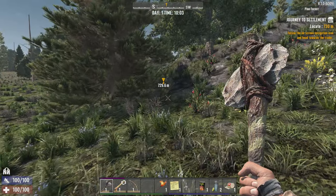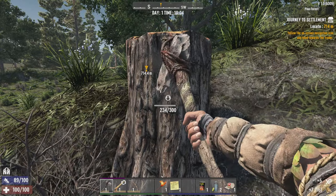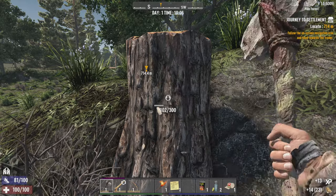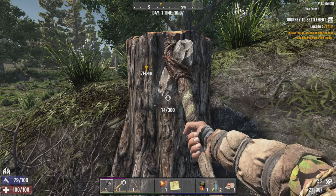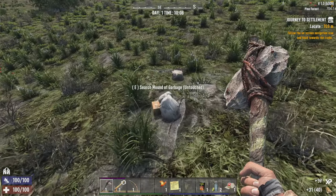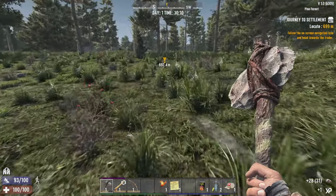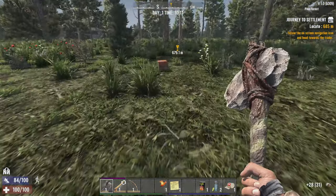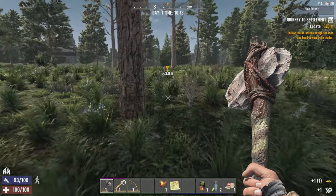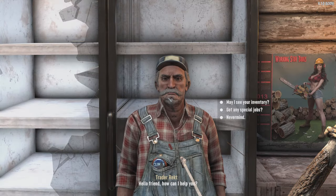The trader is a good distance away. Trader progression is shared amongst traders now. So if I'm at level tier two quests with Rekt, I'll also be at tier two quests with Jen and Bob and Hugh and the other ones. There we go — we found Rekt.